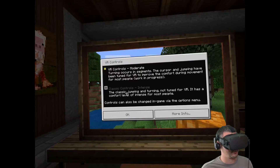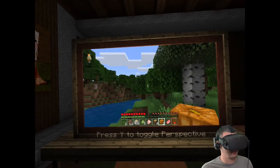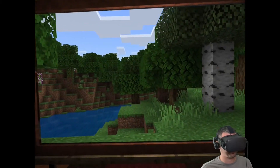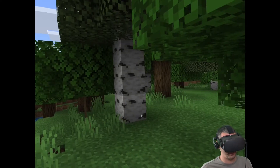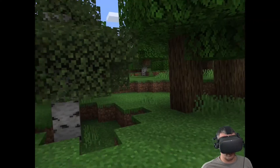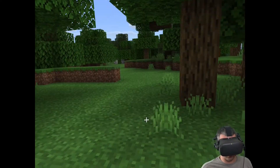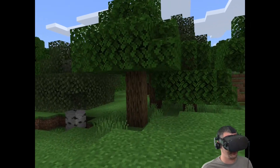Here you can use VR controls or classic controls. I'm using a controller — I'll select VR controls and hit OK. If I press Y, it brings me into the world. Now I can move around using my Oculus Quest controllers, or the Oculus Touch controllers. I can jump, harvest things, collect grass, go get trees — this is actually pretty cool.